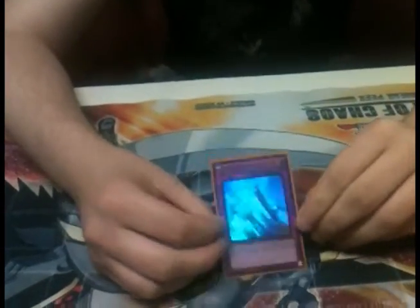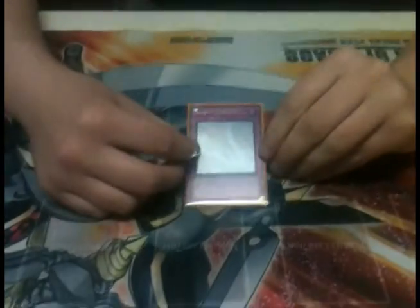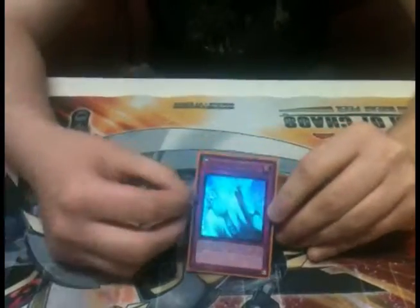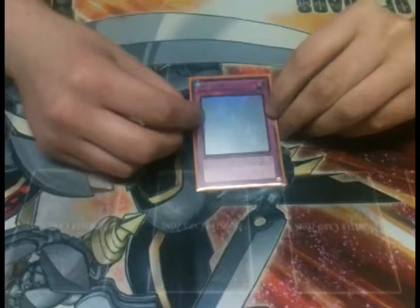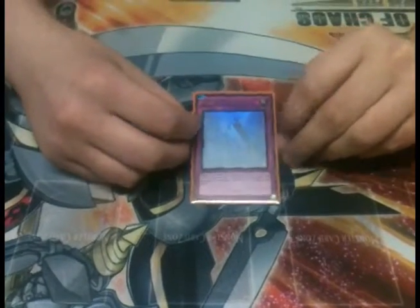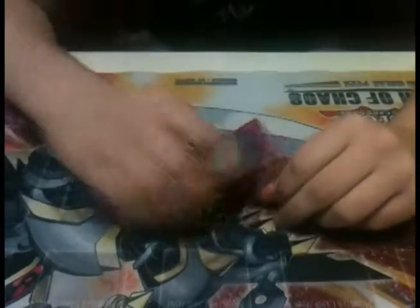And then Solemn Judgment. One of the least properly played cards amongst newer players. People are like, 'Oh, it's a one-for-one negate — pay half your life points, you negate something.' And that's not a good idea. You want this to be at least a plus one or plus two for you. You want to hold it off as long as you can, because paying half your life points is a pretty hefty cost. Use it whenever you're going for game and you have to defend yourself in some way, shape, or form — whenever you absolutely have to. It's a really good card to have face down and to be prepared for.